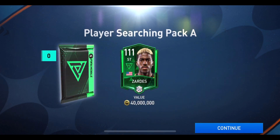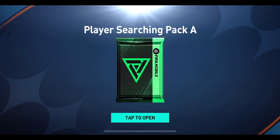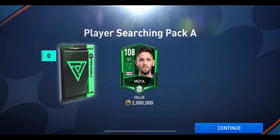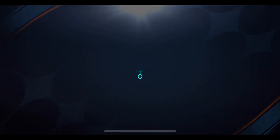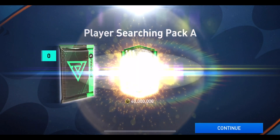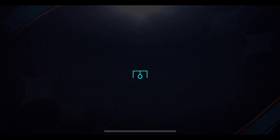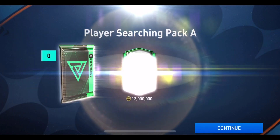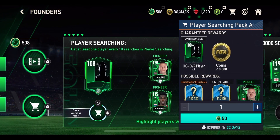We start things off and get a 111 overall Zardes — I think in one of the seasons he was one of the first players you got, so it's interesting to see him back. The second pack gives a 108 overall, both at the striker position. No walkout animation, and we're still pulling 111 overall players. Third pack is another 111 overall, but this time at centre mid, which might upgrade that spot a little bit. Then we get a 110 overall left back — not going to replace that Roberto Carlos.